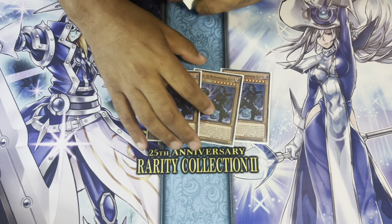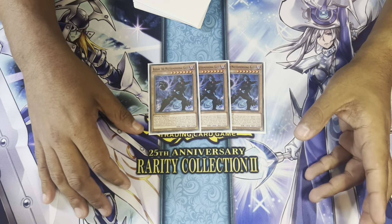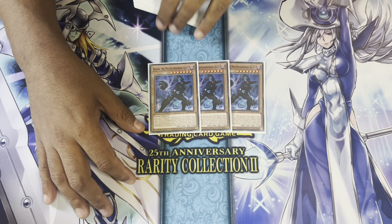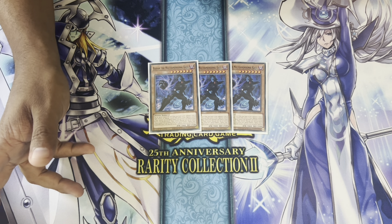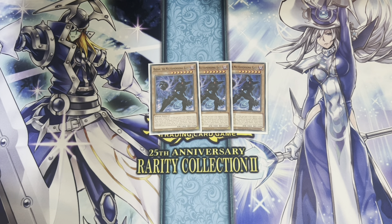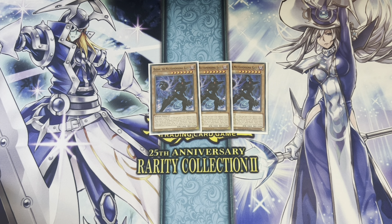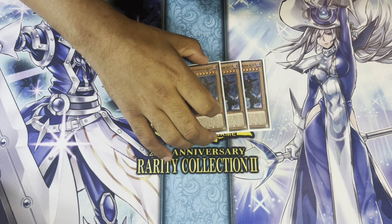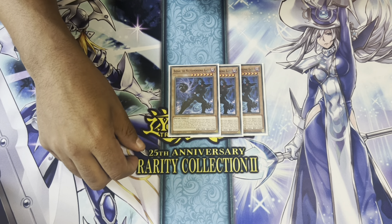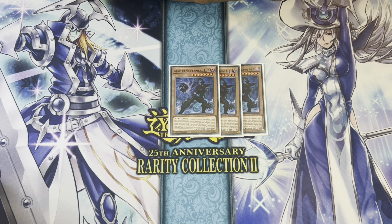For the side deck, I sided three Radiant, the Multidimensional Kaiju. This was originally going to be Lava Golems — initially I had Nibiru and Ash Blossom, then switched to Lava Golem because I wanted a board breaker. I don't really like playing hand traps in a deck like this where going second, most of your deck probably just isn't going to do anything. I figured I might as well lean into the board breakers. Lava Golem was terrible though, so I went with Radiant.